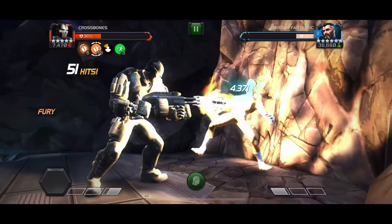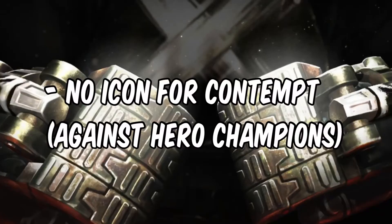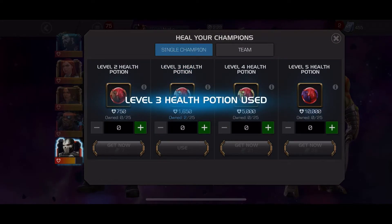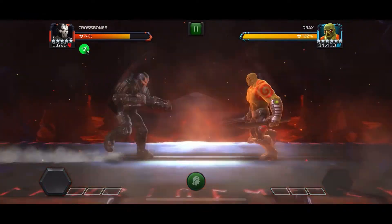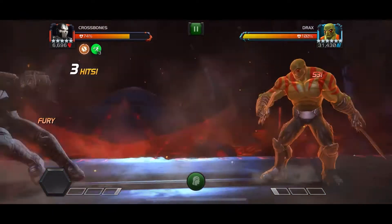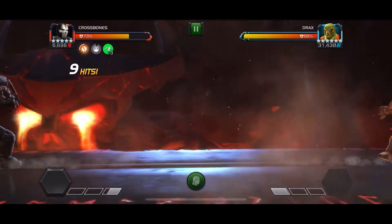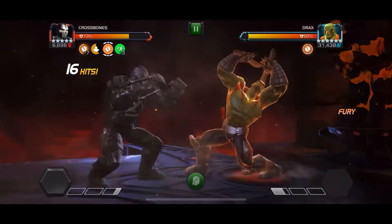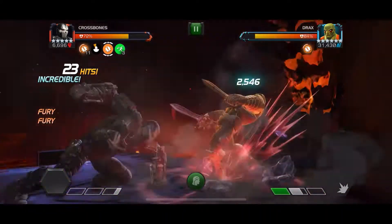Something that really annoyed me that no one has talked about is that there's no icon for the Contempt — that's the bonus against hero champions, like Magneto's Magnetism. So if you go into a matchup with Drax who's tagged a hero, there's no icon to show that. When you're using Magneto you can see the Magnetism indicator, or with Blade you can see the Danger Sense, which tells you whether you're in the right matchup for those bonuses — whereas with Crossbones you'll just figure it out by how much damage you're dealing, unless you've got the synergy that expands it to all champions.